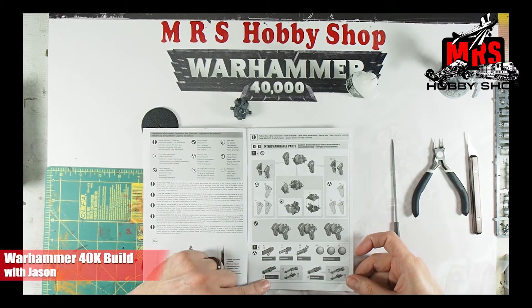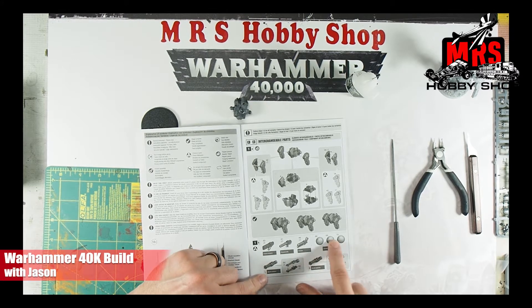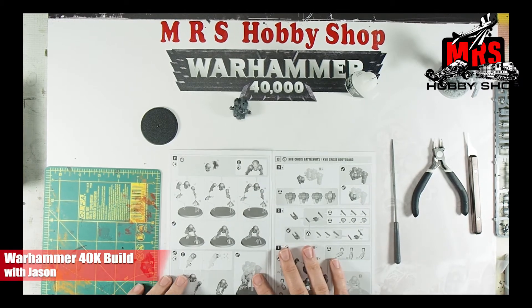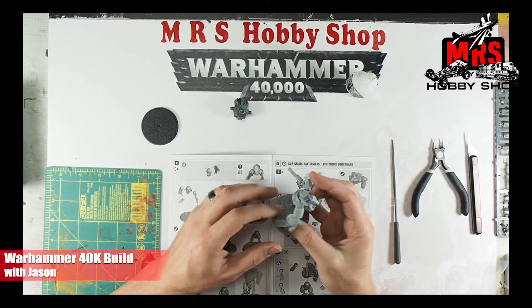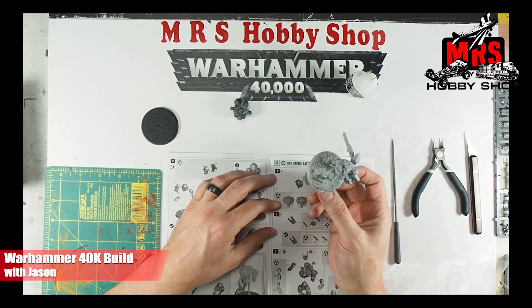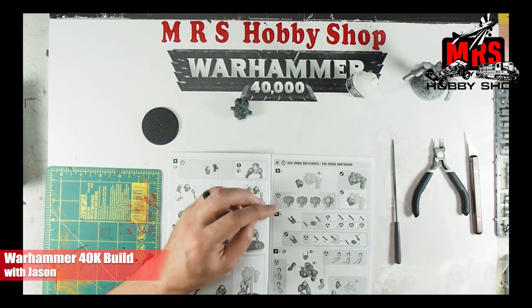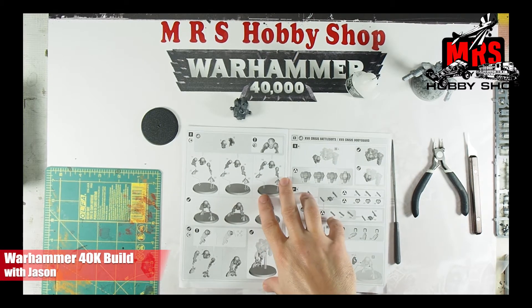This section in the instructions is talking about the different weapons: fusion blasters, plasma rifles, flamers, shield generators, burst cannons — all different weapons you can outfit this unit with. I'm going to build mine with fusion blasters. In my Apocalypse game they'll have three, but I'm only going to model two, just like I did on this one. I also put the shield generator on for aesthetics — it's not even something you can take in the Apocalypse game but I just like the way it looks. It makes him look a little more beefy.